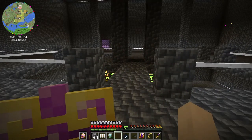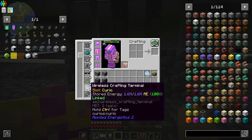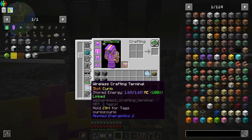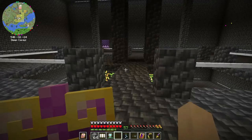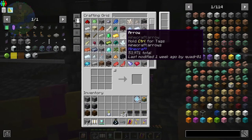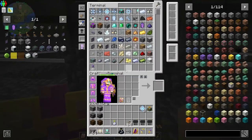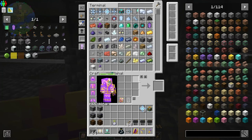I did make in between episodes this little wireless crafting terminal, and I was able to place it into a bracelet slot. I don't know if that is supposed to happen but it works. I can now push Ctrl+G and open up my RS terminal, and I can push Shift+G and open up my AE2 network. It's pretty snazzy.